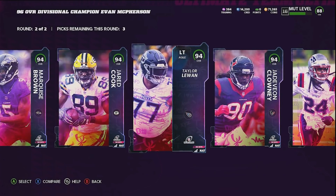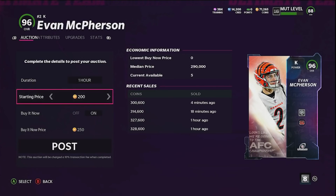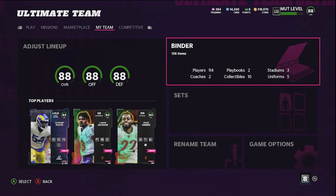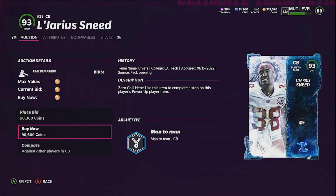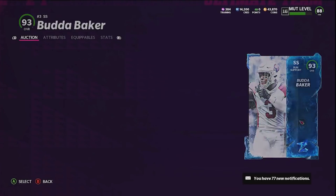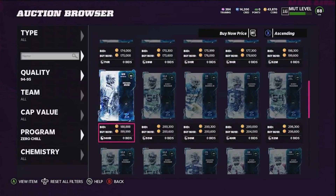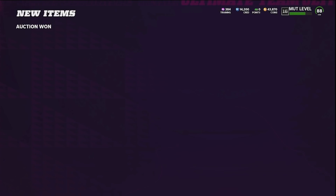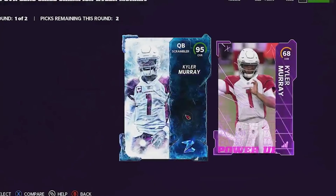We'll sell Evan McPherson back for around 300k. Once he sells, we complete the Zero Chill part — those cards are about 90,000 coins each so we pick up three of them. Then we check the 95 overalls; the most expensive is Kyler Murray at 228,000 coins. Just like the Playoff set, we get three 93 end-cats alongside Kyler Murray and his power up. Set completed — there's Kyler Murray and his power up.